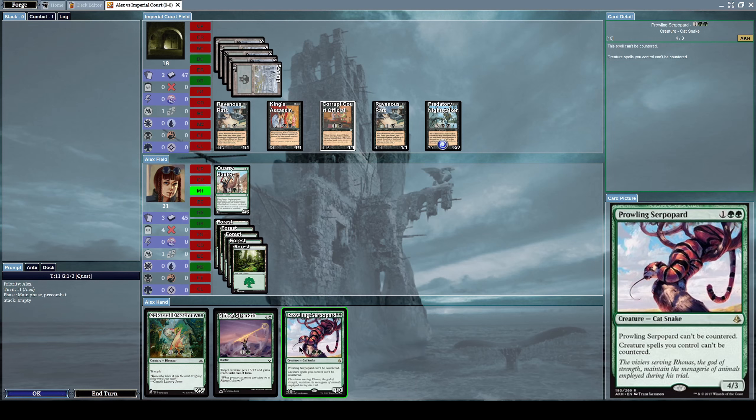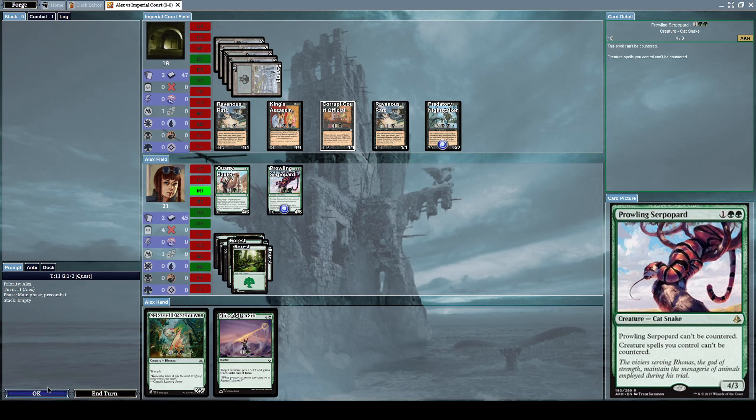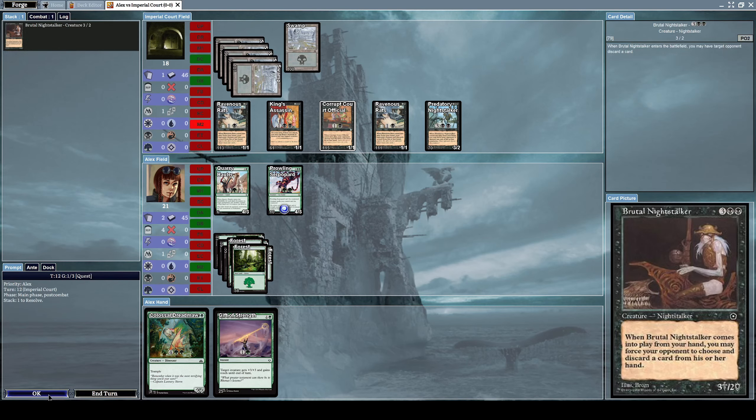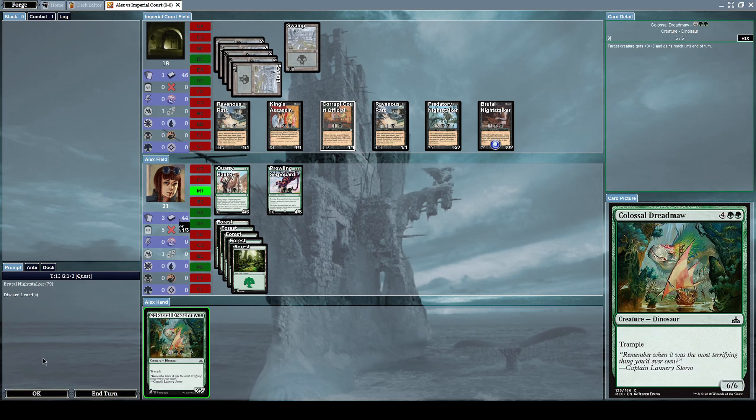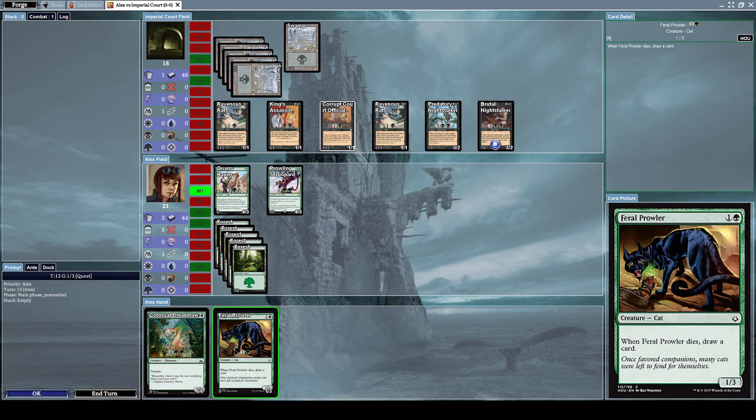Let's summon a Prowling Serpopard, which is a 4/3 cat snake creature with the effect: Prowling Serpopard can't be countered and creature spells you control can't be countered. He summons a Brutal Night Stalker, which is a 3/2 creature with the effect: when it comes into play from your hand, you may force your opponent to choose and discard a card. He sacrifices a Gift of Strength.